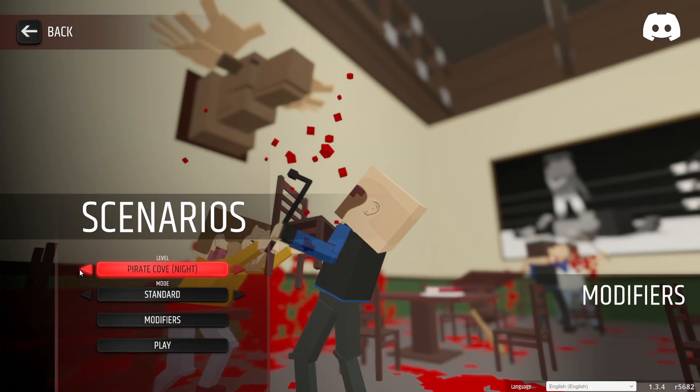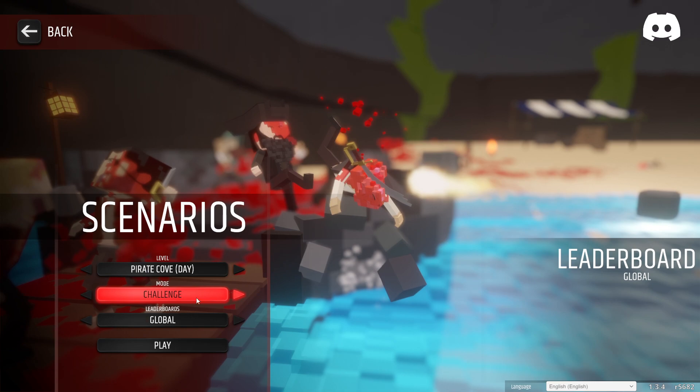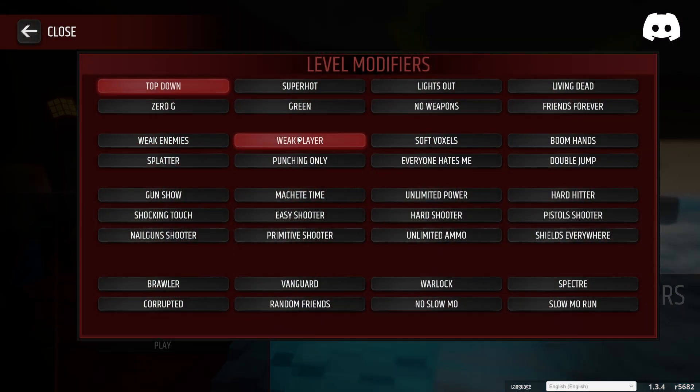There's something about Pirate Cove — here we go. Let's add a modifier. Options include: lights out, super hot, green, zero G, no weapons, friends forever, living dead, hard shooter, unlimited power, brawler, vanguard, warlock, specter, corrupted. Let's go warlock!